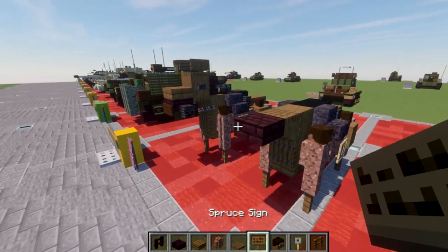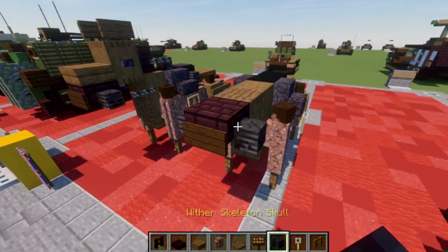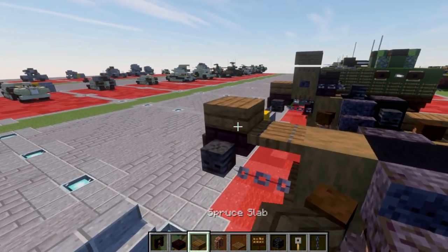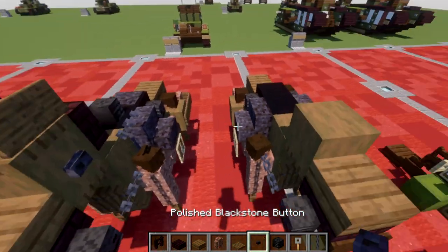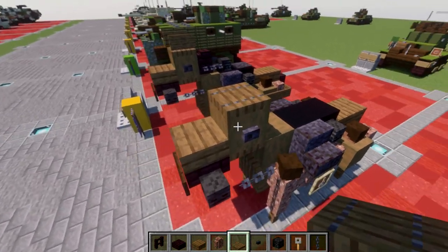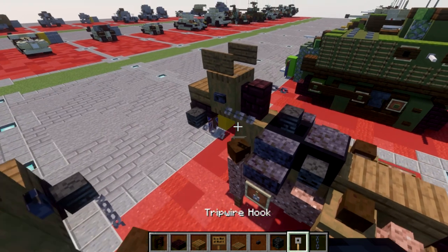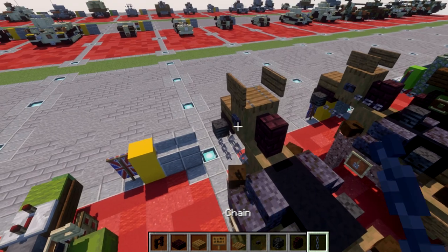After that's all done, we want to place down a spruce wood trapdoor coming off this spruce wood block, an andesite brick slab, and a dark oak sign coming off the slab. Then on both sides of the slab we're going to place down a wither skeleton skull like that. Going back, we're going to place down a chain on both sides here. Moving up, we're going to place down a spruce wood slab on top of this andesite brick slab, a stripped spruce wood log on top there, and a blackstone button on both sides.